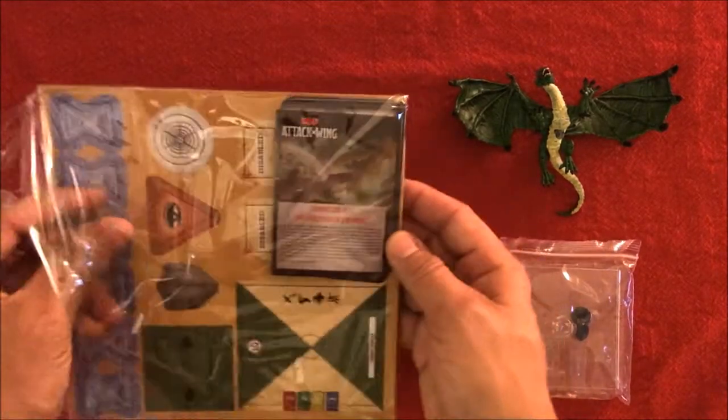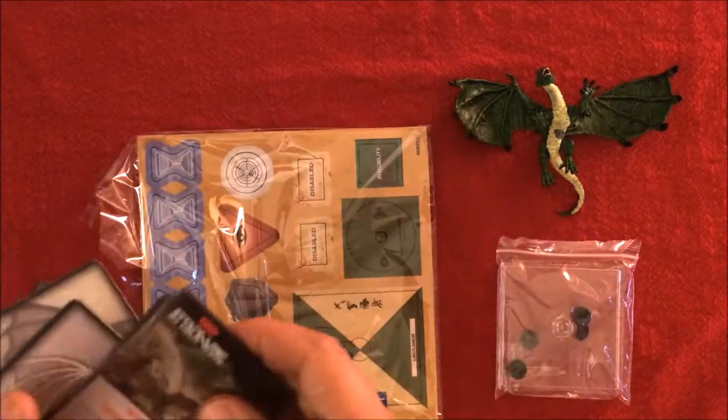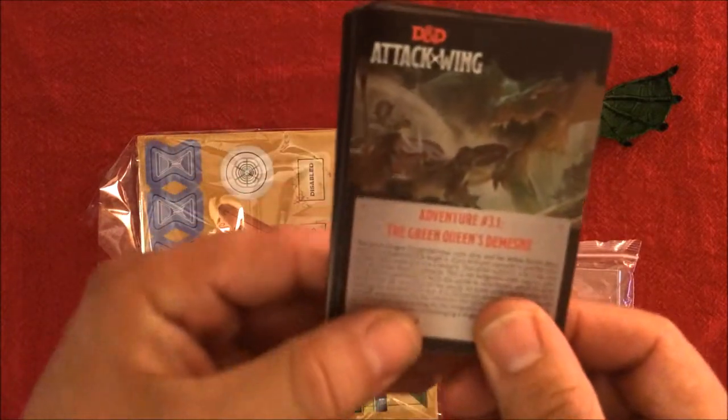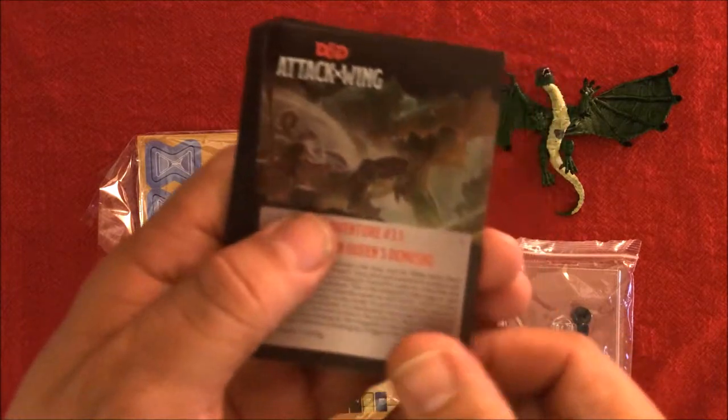I haven't opened this before, so this will be the first time I'm doing this. There we go. Okay, and the first thing on top is the Adventure Booklet — it is Adventure 3.1, the Green Dragon's Demesne.